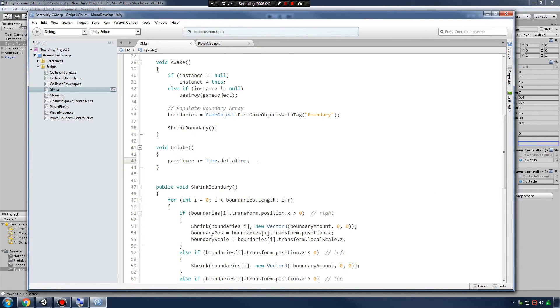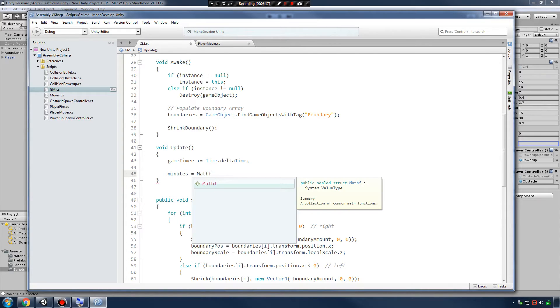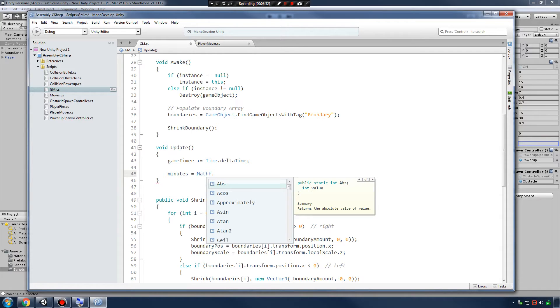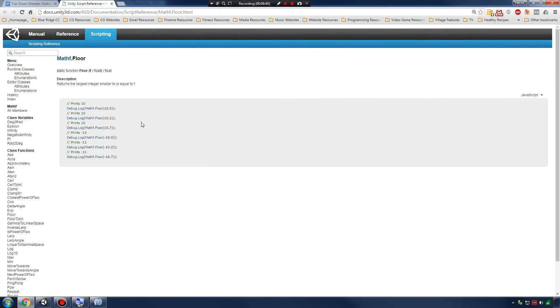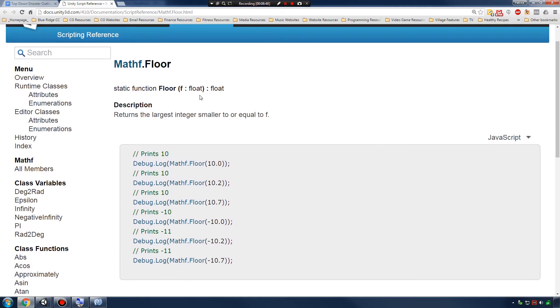Let's get back into our code and use a brand new function you might not have seen before. We're going to say minutes equals Mathf — which is a series of functions built into Unity that allow you to do complex math equations really easily. We're going to use the floor function. Basically, it returns the largest integer smaller or equal to f. So in examples from the docs: Mathf.floor of 10 prints 10; Mathf.floor of 10.2 prints 10; and Mathf.floor of 10.7 also prints 10 — it's just the highest integer that can fit into our value.